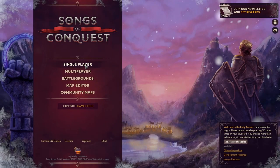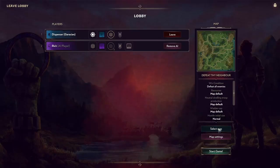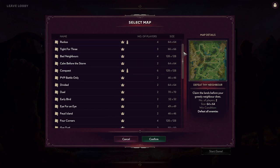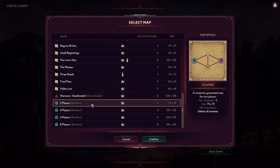Let's get into it — single player, skirmish. We'll pick our map. You can't sort maps by size, name, or number of players, which is unfortunate, but you can see the size and player count. I'm going to look for a two-player one. There are randomly generated maps, so let's do that so we have no idea what we're going to come across.